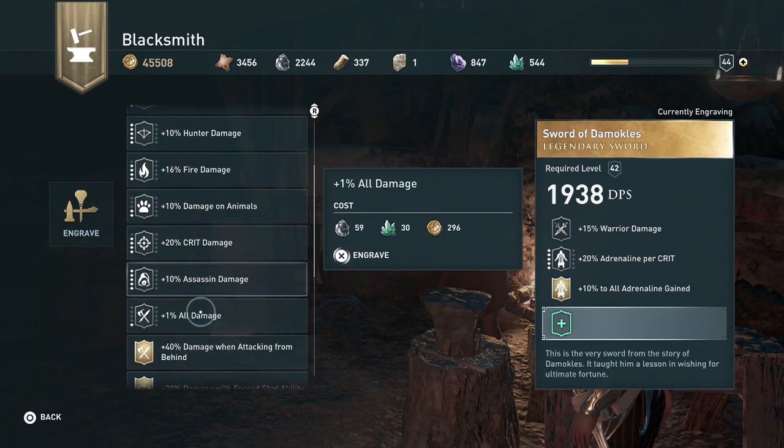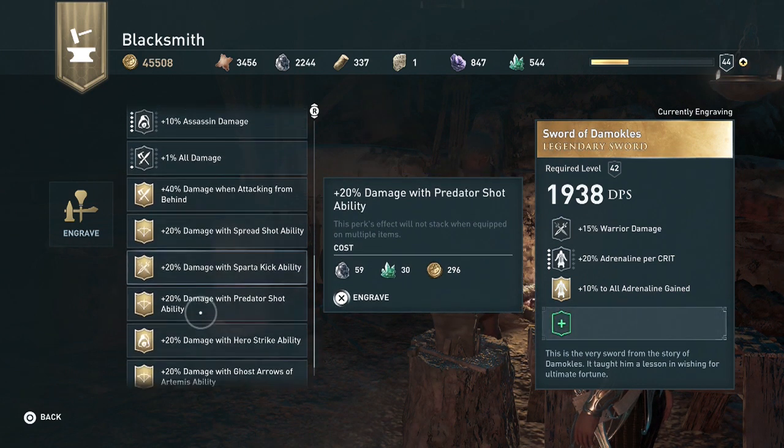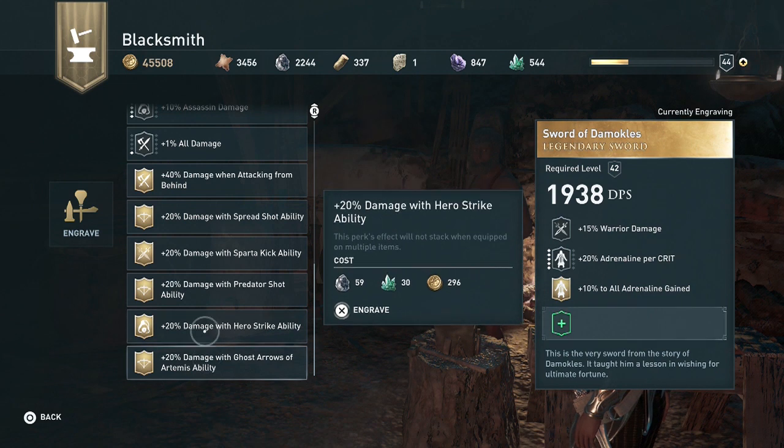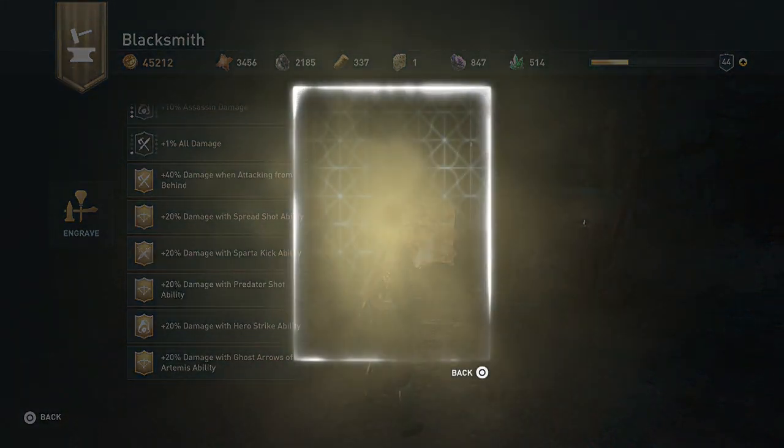Oh, I can indeed add another one. So, 40% damage when attacking from behind - and that's for the Hero's Strike ability. Attacking from behind - I did it!